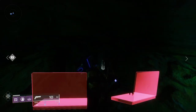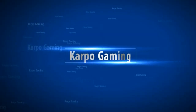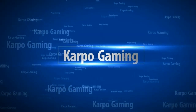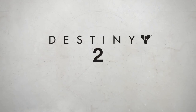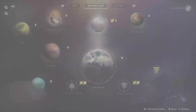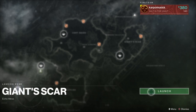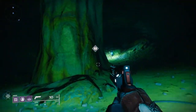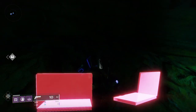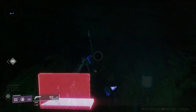Xur has returned to us this week, so let's see what Xur has for us today. Hey, what's up everybody, it's your boy Carpo here, back again with another Destiny 2 video. It is Xur Day, Friday, November the 9th, 2018, and Xur is located right here on Io in the Giant Scar, so we're going to load in here and see what kind of exotics Xur has for us today.